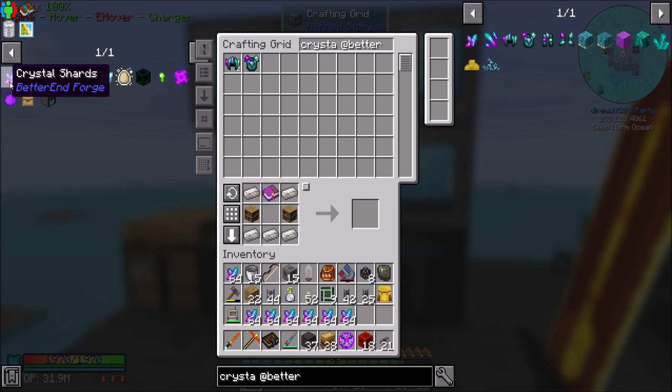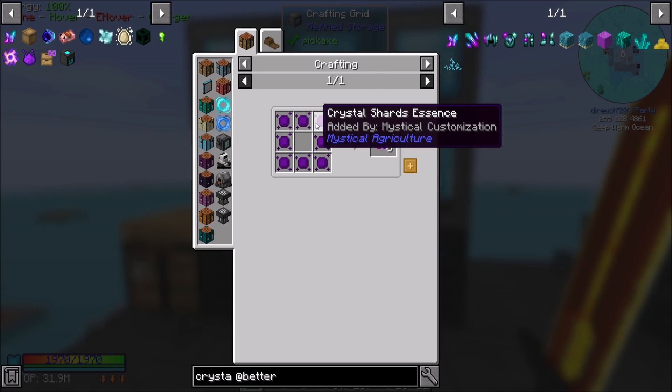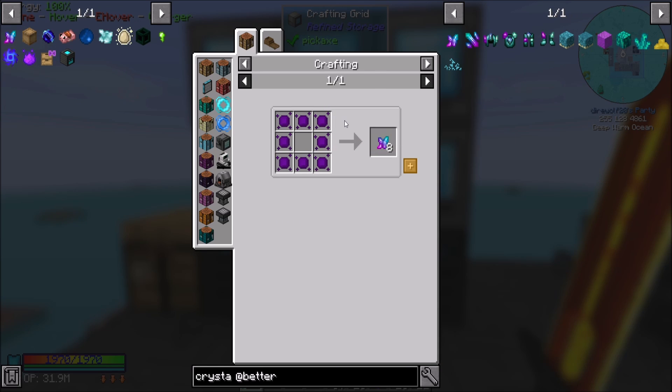There's a handful — how many did we count last episode? Four, five, six, seven, eight, nine-ish of these bad boys are gonna need to be automated, some of them easier than others. So crystal shards — this will be a relatively easy automation.